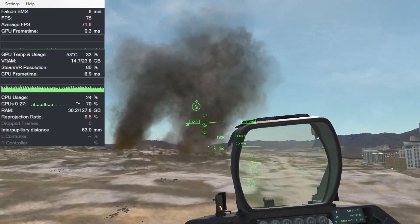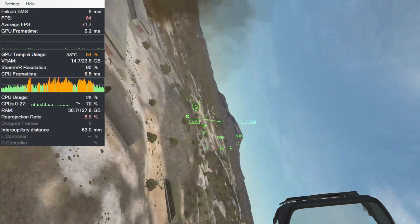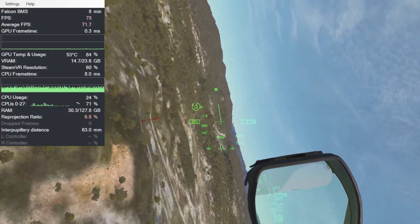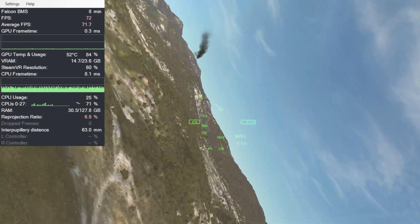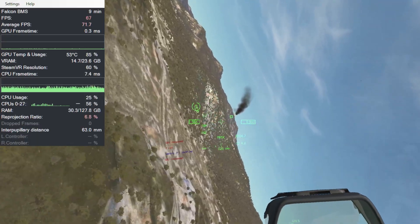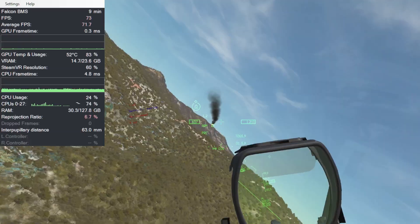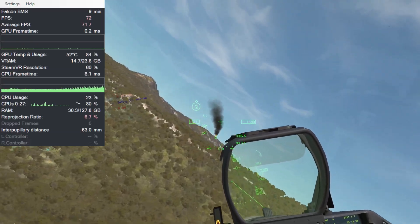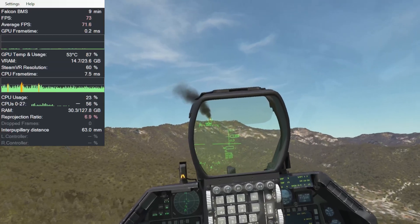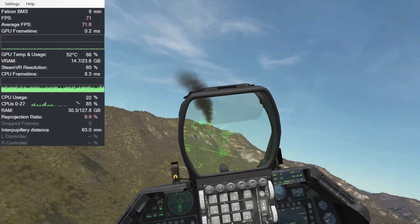I found extra smoke over here, so I said let's go fly over to it. You can see that when you're stabilizing, the CPU just hates all the extra particles from the particle system. So we're going to go ahead and see what the difference is if we turn some of that down — can we stabilize the video? Can we add in extra things like overlays while we're flying Falcon BMS, and what is the impact on that?